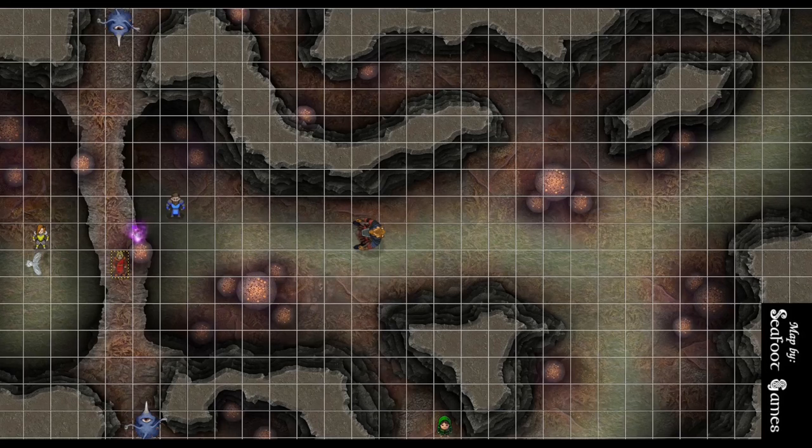Tiger Demon advances with its 40-foot move and throws Dominate Person on the Fighter. Fighter, you have a DC 18 Wisdom saving throw — that's a Wisdom save, so you have advantage. That's a 12. We're going to Indomitable this. That's a 9. So we're going to wind up taking it. While the target is charmed, I have a telepathic link and can use your action to take total and precise control. Each time the target takes damage, it makes a new Wisdom saving throw. The Tiger Demon instructs you to kill the Wizard.